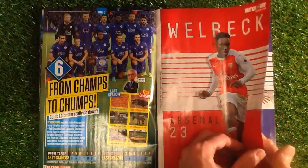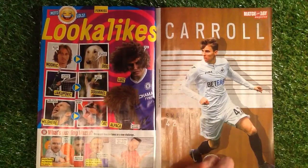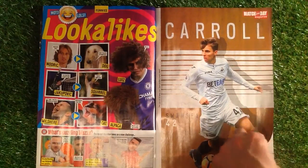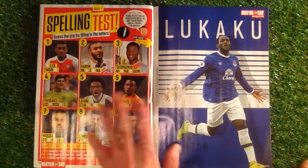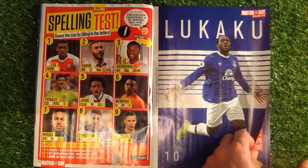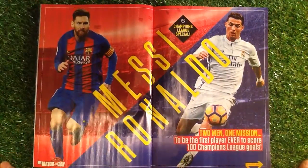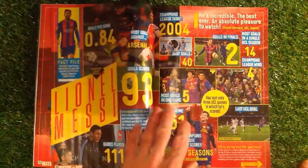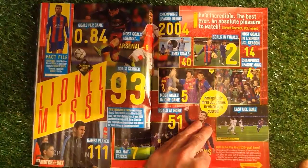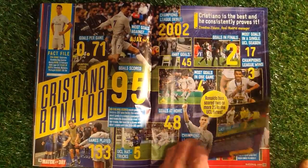And then we've got Walbeck — nice little poster there. We've got look-alikes, that's Carroll from Swansea. Spelling test — you've got to fill out the spellings — Lukaku. And then Messi and Ronaldo double there, Champions League special. And then we've got a Messi page on there — all the little facts and things. Cristiano Ronaldo facts page.